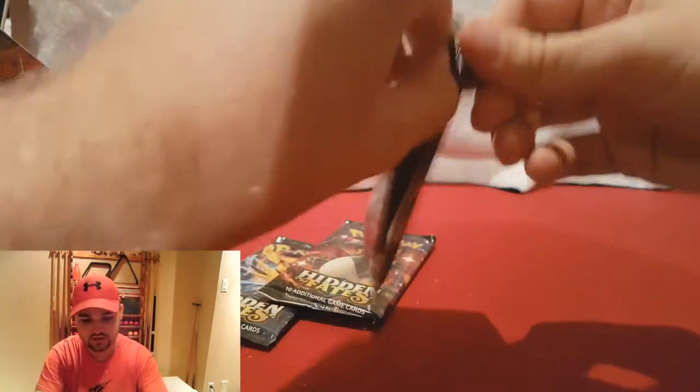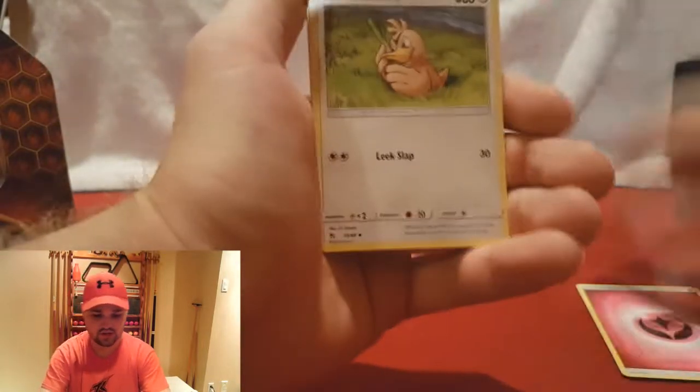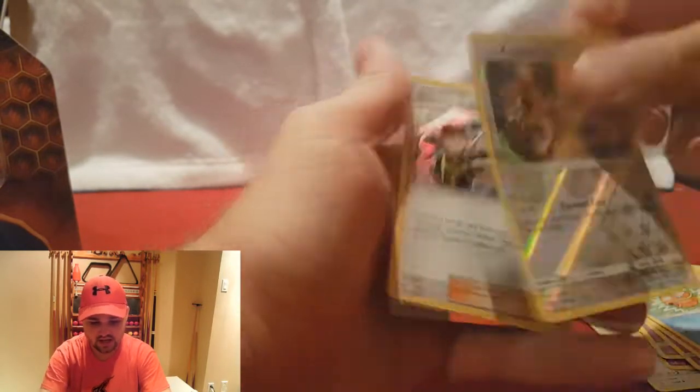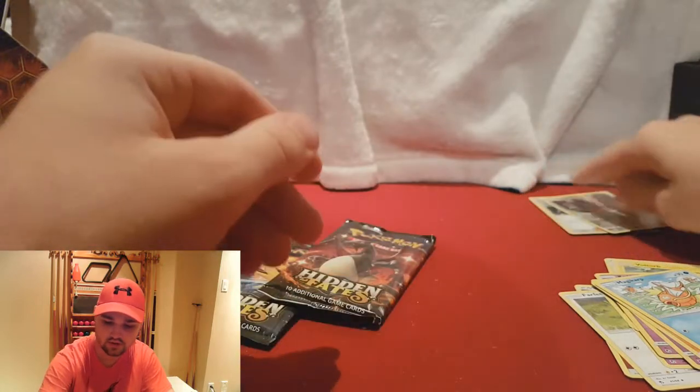Since we got two Charizard, might as well start with the Charizard. Let's see how many times I can fail opening packs this video. So here we go — our first pin box. We're going to start it off with a Fairy Energy, Farfetch'd, Jynx, Misty's Determination, Warp Point, Koffing, Ekans, Cubone, Magikarp, Reverse Holographic Kangaskhan, and a Holographic Brock's Training. Cool.